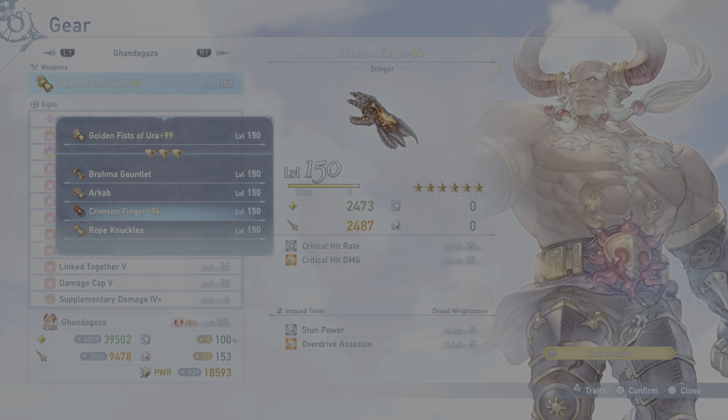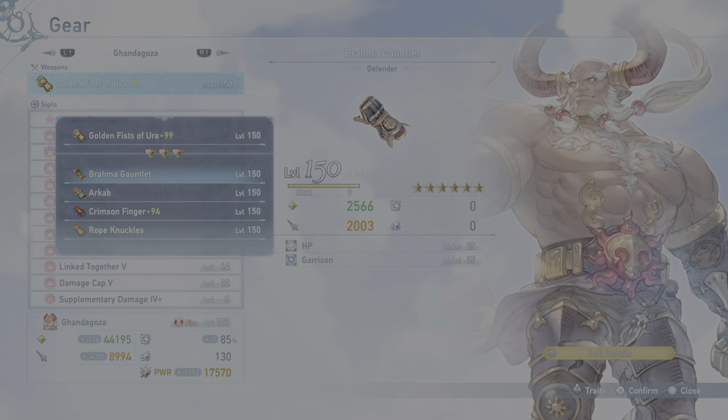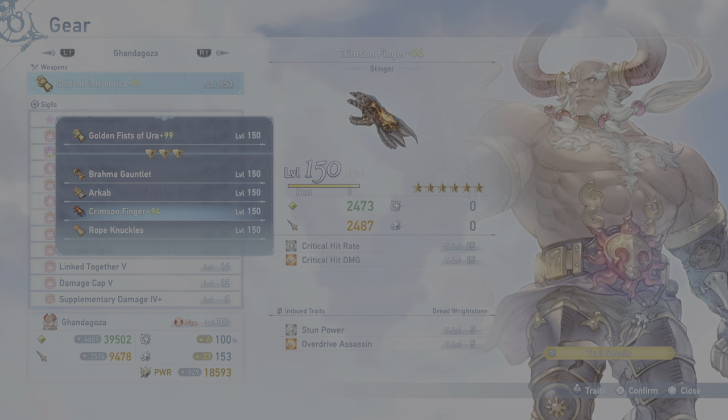The most important part is the traits the Crimson Finger comes with. It has HP Garrison, which is alright; Weak Point Damage, which honestly doesn't really do much; Break Assassin, which is okay; and Stun Power, which is great — though you don't really need level 25 stun power. But linked together it's pretty good. The best part: it comes with level 25 Crit Hit Rate. Crit hit rate is super important in this game, so I would for sure recommend the Crimson Finger if you do not have the ascension weapon.